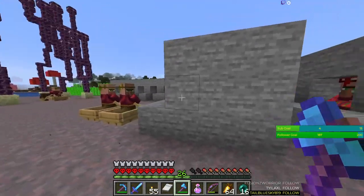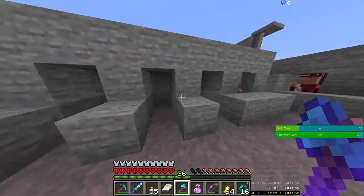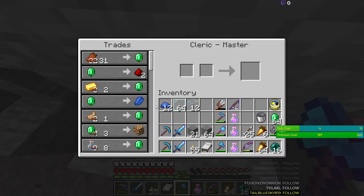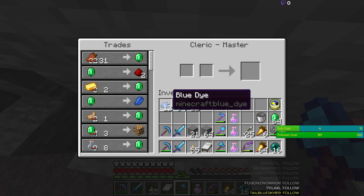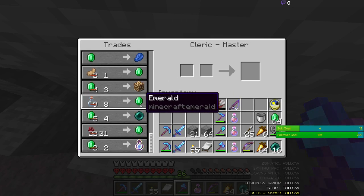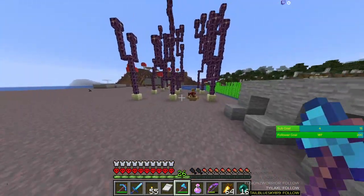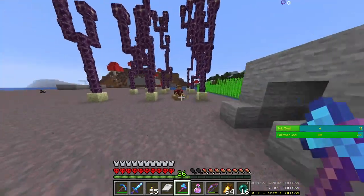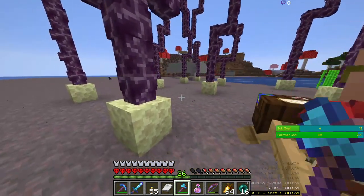I just went to the next one and gave up and made another one that has a cleric. The important part is to get lapis, because lapis is the blue dye and I wanted it. I also get the ender pearls, and I have two guys that are going to be cartographers. The important trade here is glass panes for emeralds, and I'll explain that in a bit.